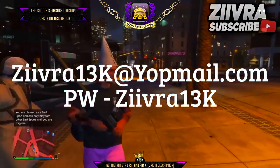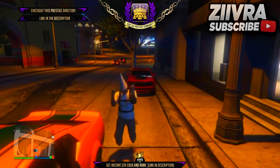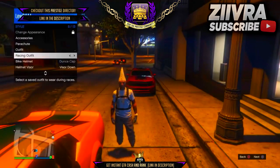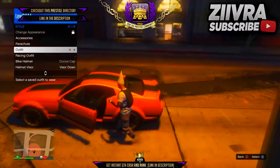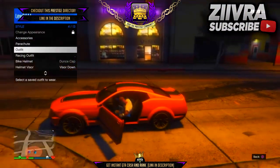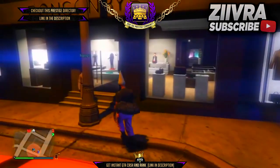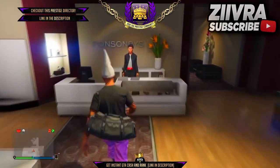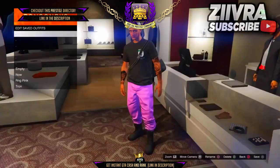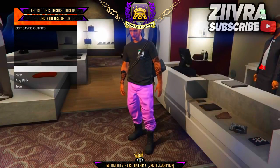If it does, you are just going to make sure you are still in the session with your friends that aren't in bad sport. Once you are actually in the session, you are going to do the transfer of the hat glitch and transfer it over to any other outfit which isn't the one you already have on. Once you have done this, come into any clothes store and save this as an outfit. All you will need to do from here is wait until you leave bad sport, and you will still have the dunce cap after the latest patch of 1.39.